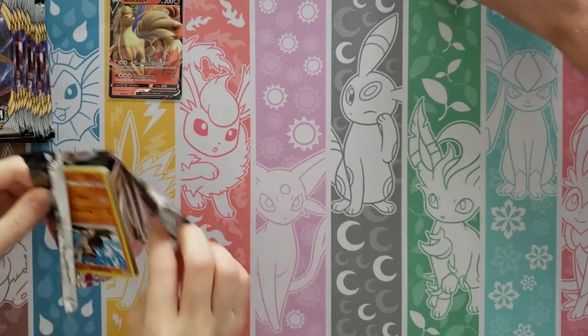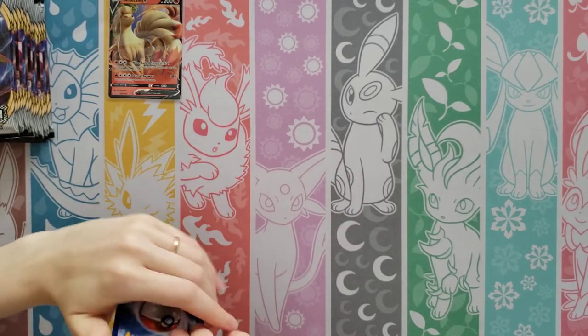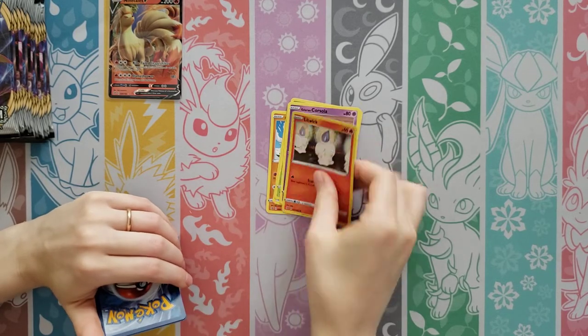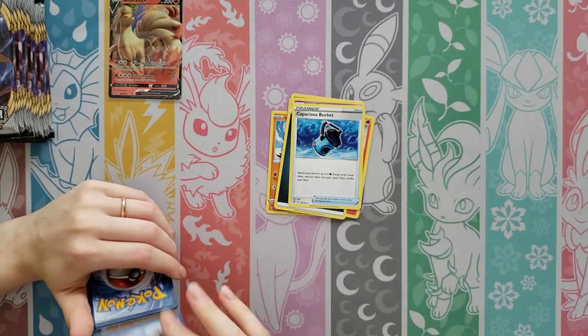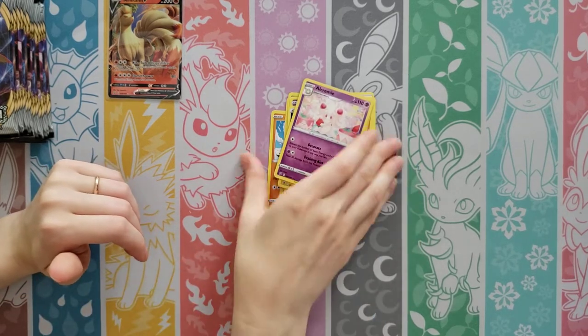Let me line up a little bit. Farfetch'd, Meowth, Caterpie, Corsola, Litwick, Darkness Energy, Capacious Bucket — oh, it's a thick card — Turffield Stadium, Gallarule. Reverse of a Morpeko, and an Alcremie.